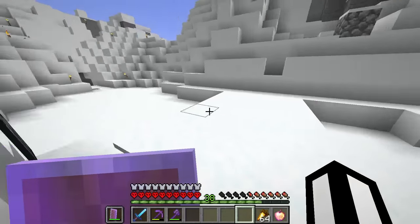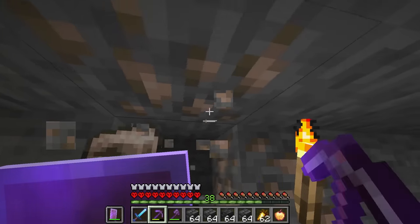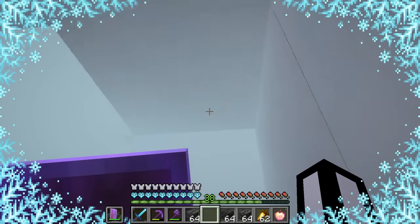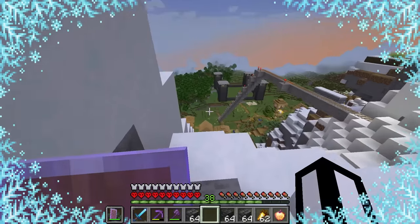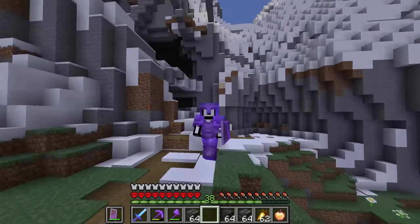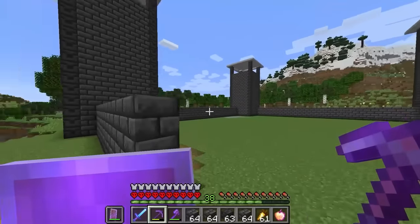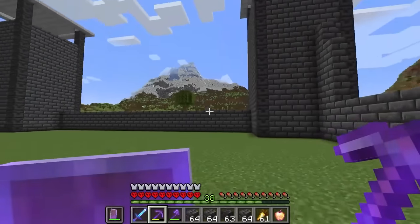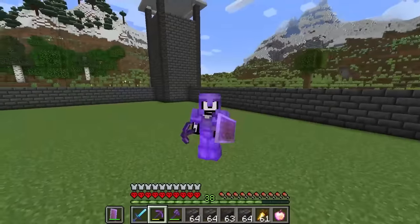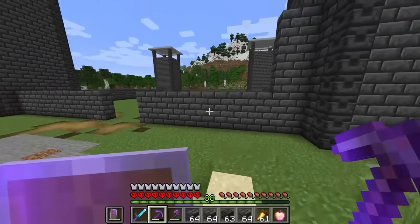Now it's time to get back to the villager prison. We're gonna need iron bars for our prison so we need to collect up all the iron we can find. Now it's time to start working on the actual interior of the prison. We'll build up these walls and then start building the cells and the middle area where all the villagers will get to go to work.